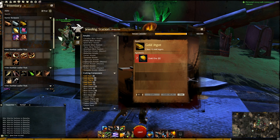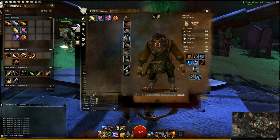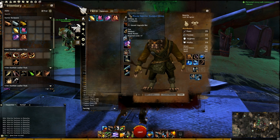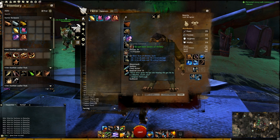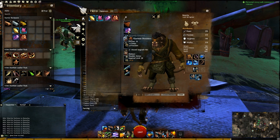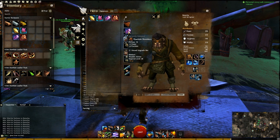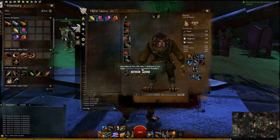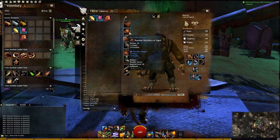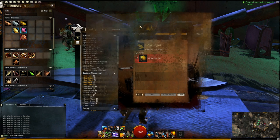Over here we've got some jewels. The left ones — Amethyst and Topaz — are level 75, and the right ones are level 150. The left ones aren't very useful at my current level, so I can use them to upgrade my equipment. This shoulder armor has a free upgrade slot and I can just drop the jewel there to upgrade it.